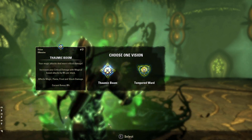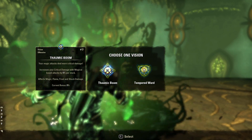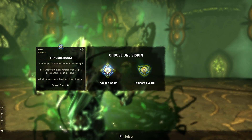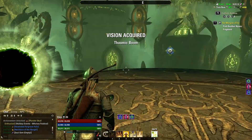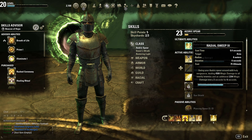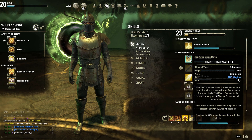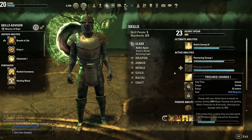Damage shield bonus, or your magic attacks deal more critical damage. It says it affects magic, flame, frost, and shock damage. What kind of damage do I do? I feel like mine is like a holy light type, but I don't know the type. Does it say what kind? Magic damage. So I'll just do basic magic damage.